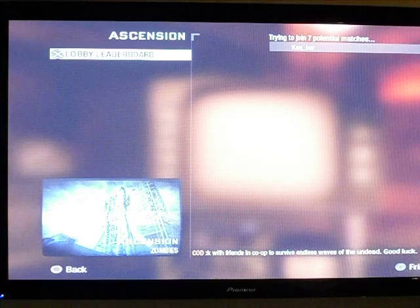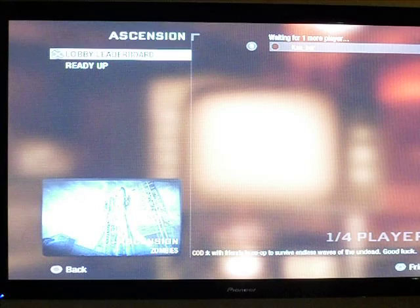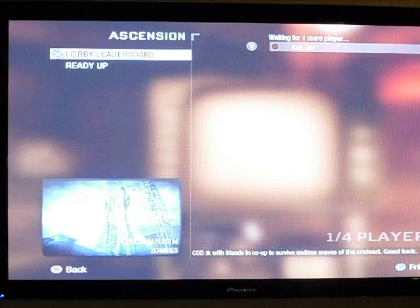If you're going to get a perk, it's usually PhD Flopper, which is one of the new perks, and I'm going to show you it. What PhD Flopper is, is that you run and Dolphin Dive off a high height, and it will blow up — it makes a big explosion.